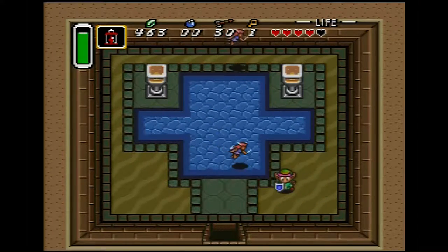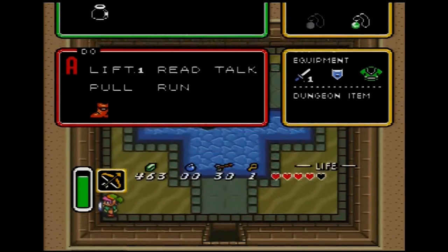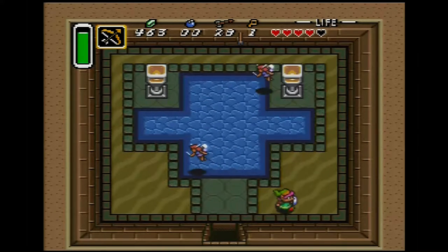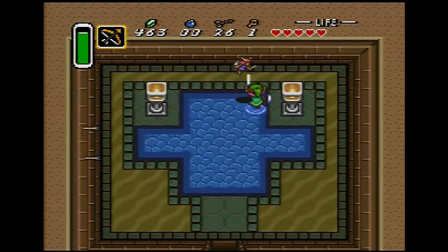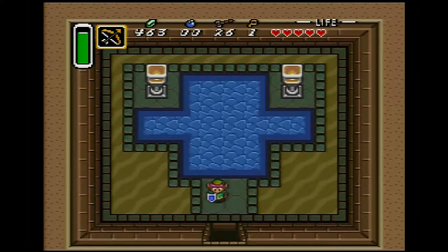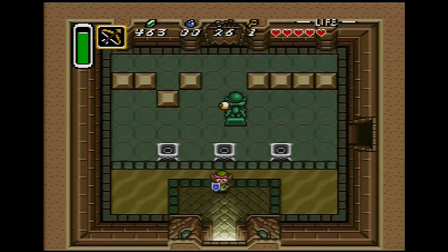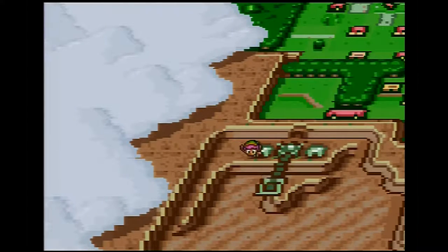These guys look a bit scary. Let's equip our bow and arrow — don't have that many arrows. Are they bad guys? I can't really tell. I think they are, because they're red. Did they just go inside me or something? I don't know — what happened? Did they heal me? Maybe. This looks like we're going back outside again. Where are we now? And now we're up top.